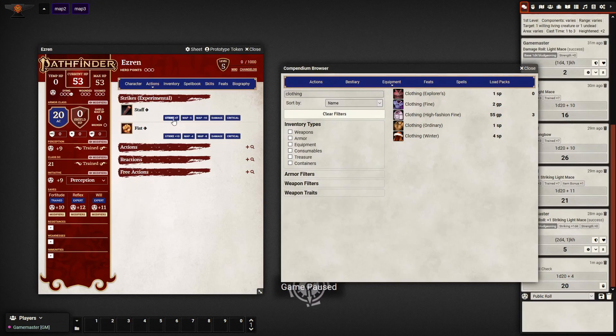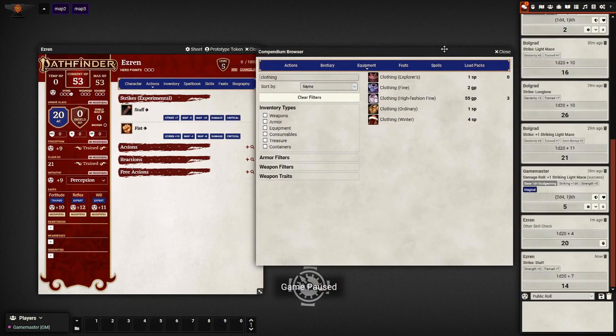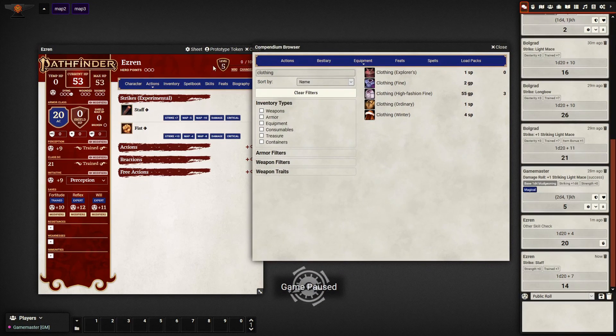He's also got a club equipped, so you need to make it a club here, and that'll give proficiency in it. Now that he has a plus seven — he's level five, so five plus two plus zero strength. If you actually roll that out, it'll say in the chat log: strength plus zero, trained plus seven.